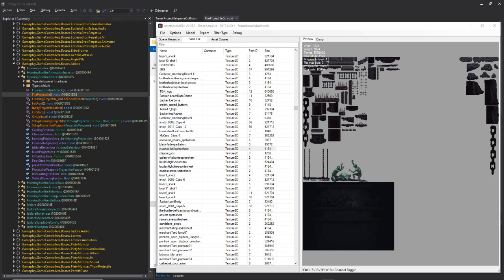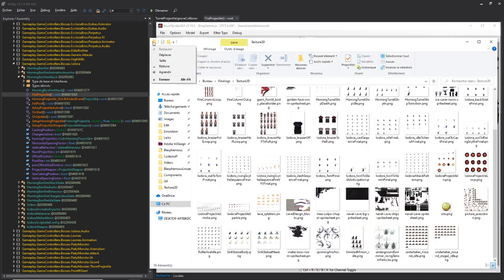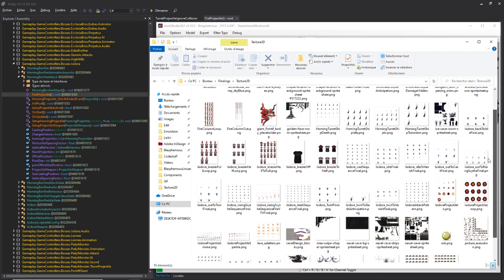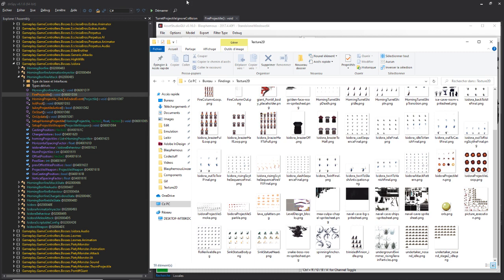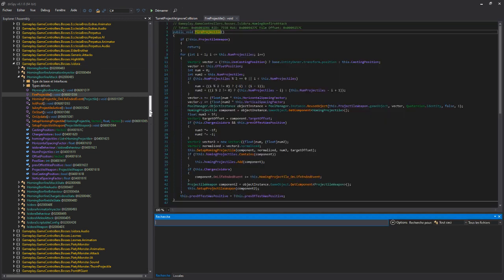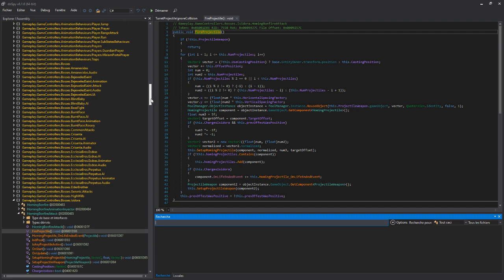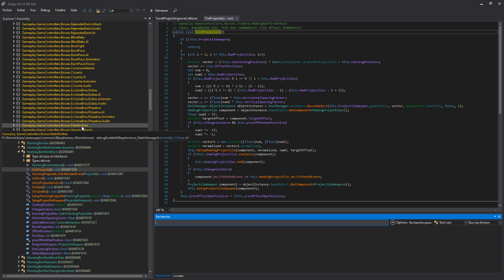What I'm using: I'm using Asset GUI Studio, which is something that is really helpful to extract files from Unity games. This is what I've used to extract all the sprite sheets and images from the game. This is a quick folder with everything I found interesting that I extracted. This is DNSpy — DNSpy is something that is good to extract code from Unity games too.